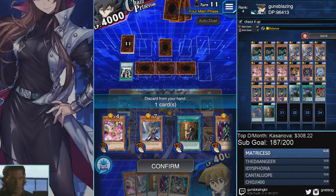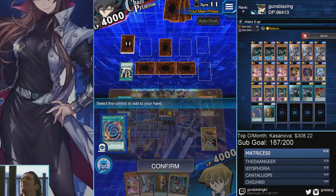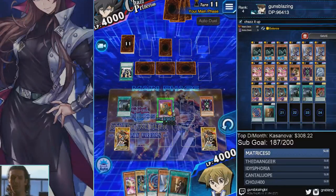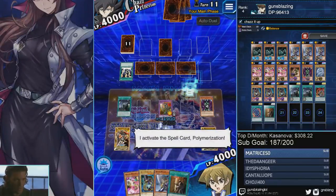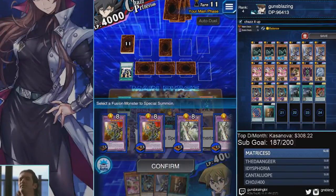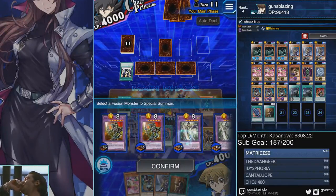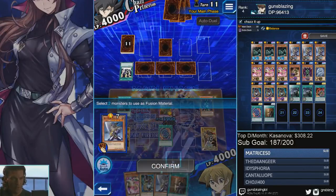I like Fusion Recycling Plant because it allows me to recycle the materials. At this point I'm going to drop my Poly back from the grave to my hand, and then I can fuse it out and get my second fusion monster out. You only need two monsters out — if you have Dark Paladin it doesn't matter what second monster you get.